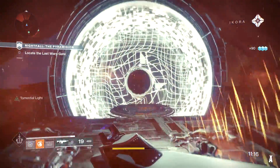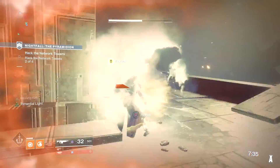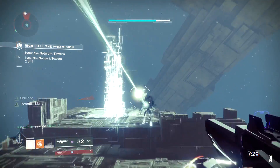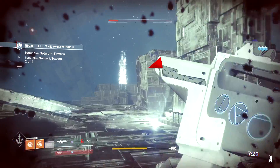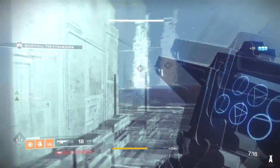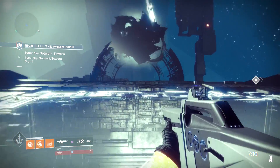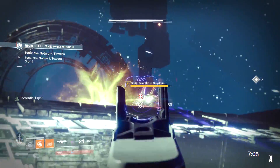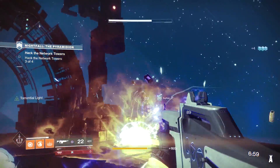If you guys want me to run the Nightfall with our Titans and show how fast we can do it, please drop a like and leave a comment below. As you can see, we just pop healing rifts and start reviving each other — very simple. I have the Sun Breakers on to extend the duration of my solar grenade to do more damage on the enemies. Keep using your grenades — your melee attacks do extra damage and your healing rifts recharge fast.